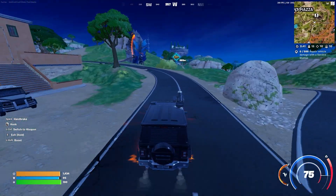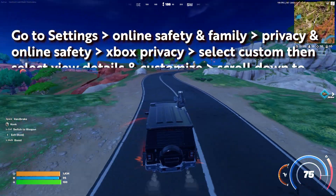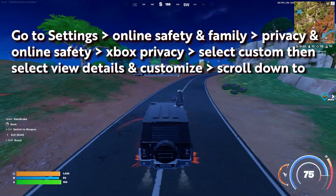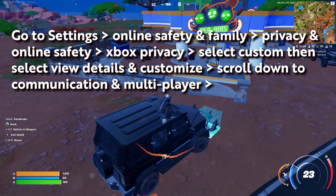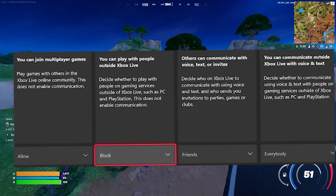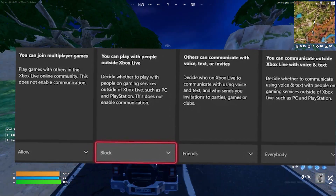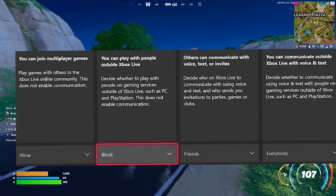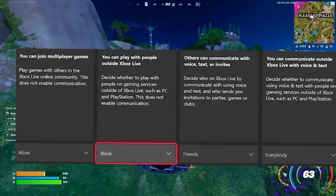Next step, go to Settings, find Online Safety and Family, then Privacy and Online Safety, then Xbox Privacy, then select Custom, then select View and Detail Customization. Scroll down to Communication and Multiplayer and make sure Allow Multiplayer is set to Allow, and the one next to it, Cross Platform Play, is set to Allow also. Sometimes cross-platform play automatically turns off, so make sure you check this and see cross-platform play is not blocked.